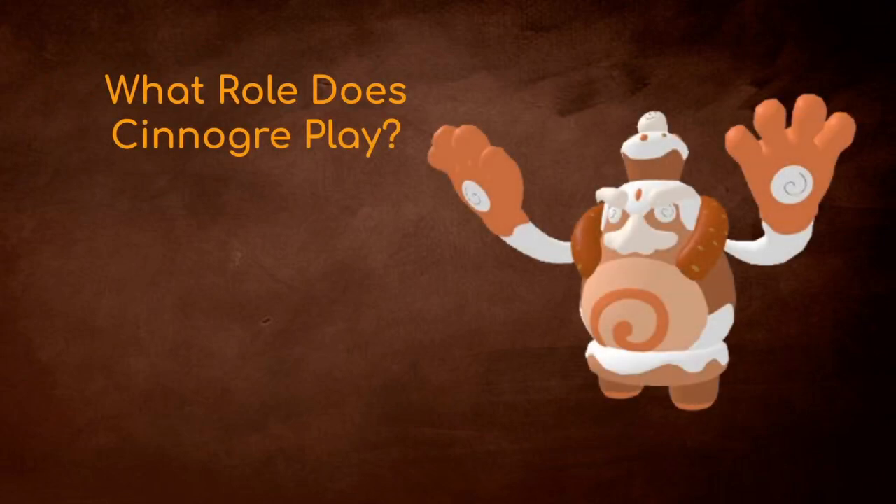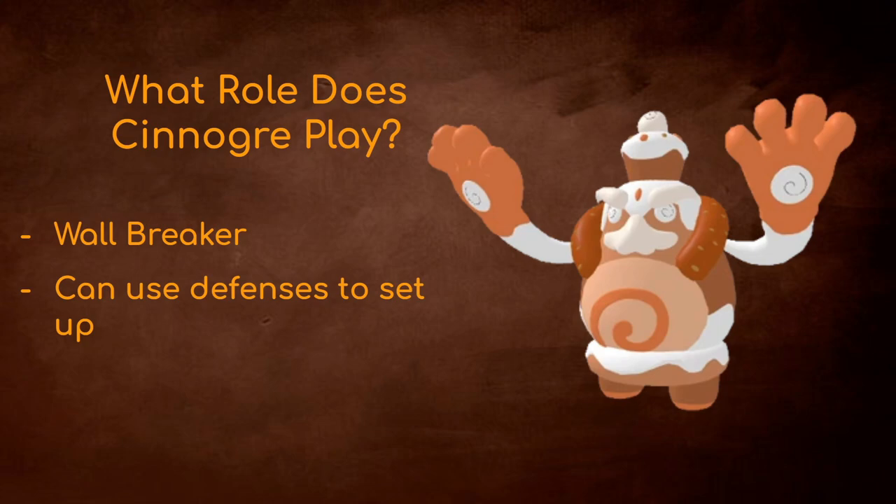So what role does Sunogar play? It can be a wall breaker with your range attack and your defenses. You get some setup, which I'll be talking about later, which makes you a pretty good setup wall breaker. It can be your wall breaker, or it can use its defenses to set up. While its defenses are pretty low compared to other stuff, with the setup you're going to be getting, you can make these below-average defenses look pretty strong. I'll be telling you what you can use Sunogar for and what Sunogar doesn't want to go up against, so let's get on with its weaknesses and resistances.